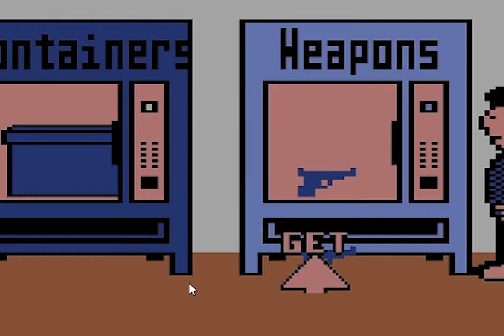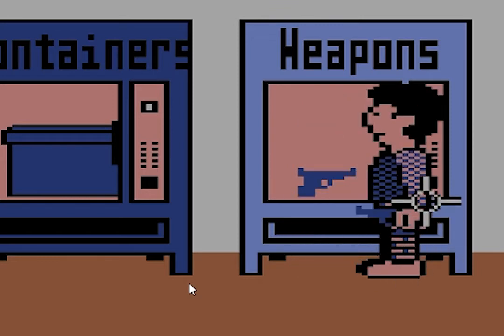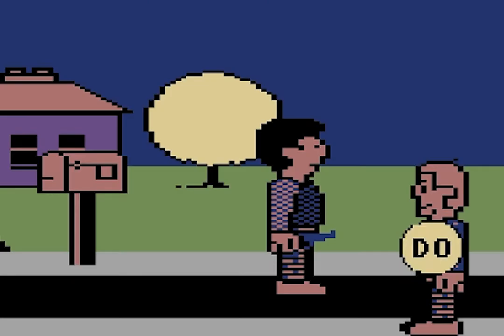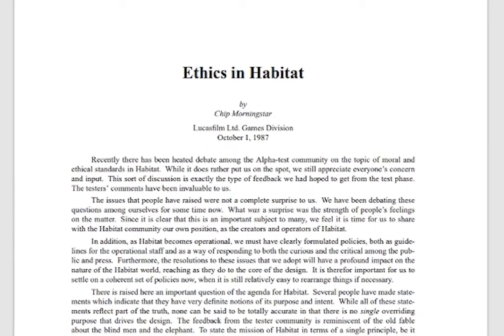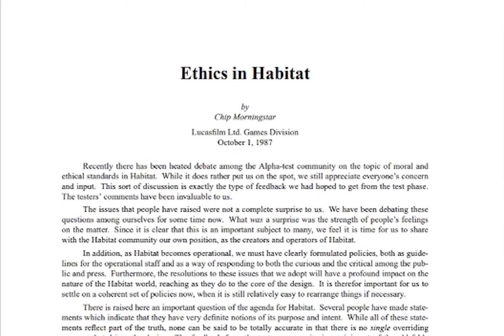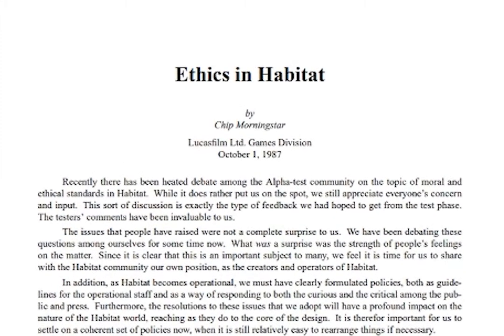Or if you're feeling particularly evil, and your character has purchased a gun from one of the many vending machines, you can shoot and kill the other player. The developers wrestled with many of the ethical questions presented in Habitat, like murder, and wrote about it in the documentation, which is preserved and available on the project's GitHub account.